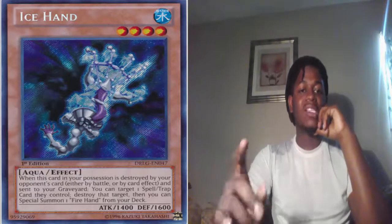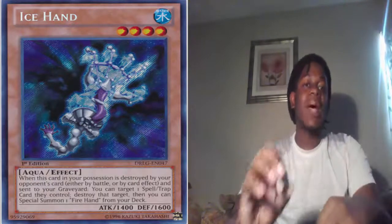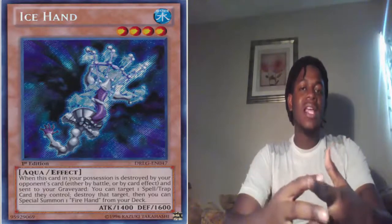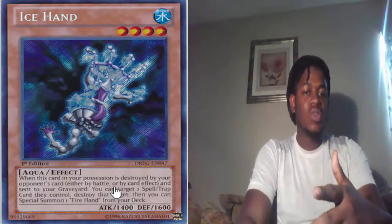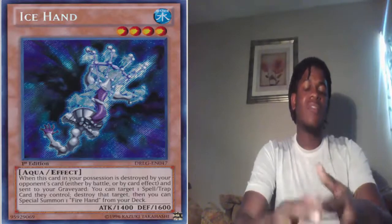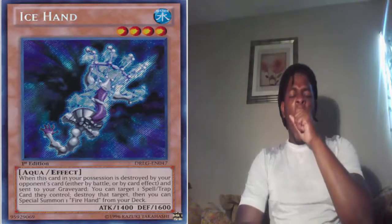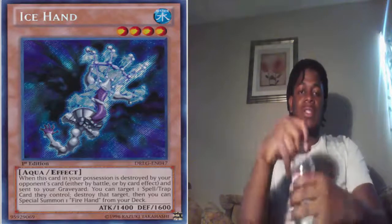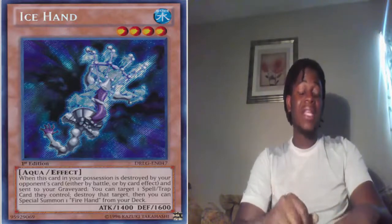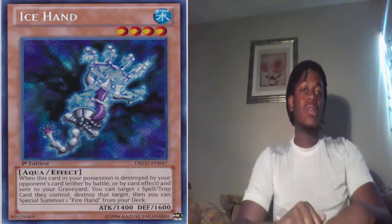The biggest thing we can take from the card text is it says 'when... you can,' meaning there's a possibility for Fire and Ice Hand to miss timing — all you have to do is force it to happen. Also, reading Fire and Ice Hand, it says you can target one spell or trap card they control, destroy that target, then you can special summon one Fire Hand from your deck. So if they can't destroy their target, then they can't special summon from the deck. That's going to be key to beating the Hands, and coupled with their weak attack, we should be able to go through some cards that will stop them.